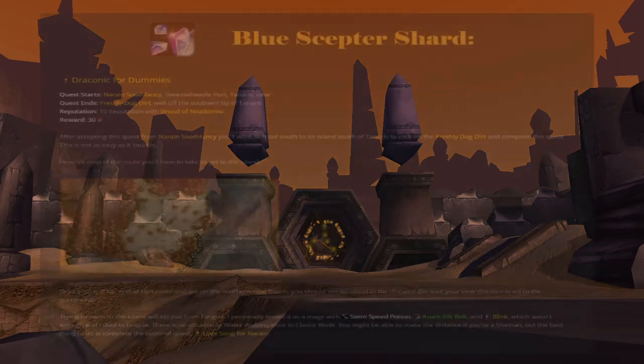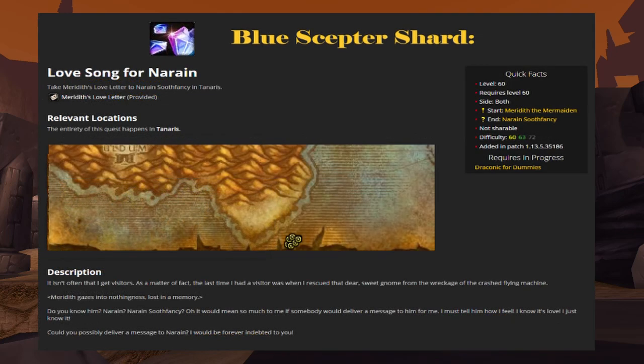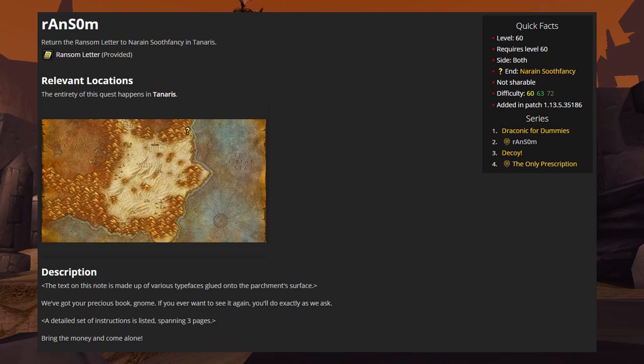To complete the third quest Narain has for us, Draconic for Dummies, we need to head south to an island far off the coast of Tanaris. There you will find a pile of freshly dug dirt you can interact with to turn the quest in. Getting to this island, however, is not as easy as it sounds. To do this, we'll need to find a Naga NPC named Meredith the Mermaiden. She can be found in the waters off the southern shore of Tanaris. Speak with her and accept the quest Love Song for Narain. She simply wants you to deliver a letter to Narain Soothfancy. After the delivery, return to Meredith to receive a buff called Siren Song — a 3-minute buff that increases your swim speed by 150%. You can use this to swim to the island where you will find the pile of freshly dug dirt. Interact with it to turn in Draconic for Dummies. Then pick up the following quest and the Ransom Note from the dirt pile. Return to Narain in northeastern Tanaris when you have the note.